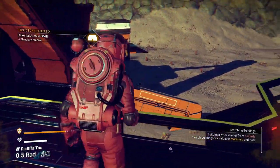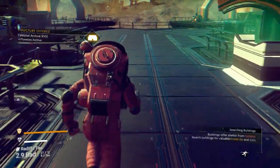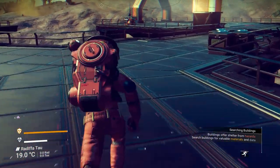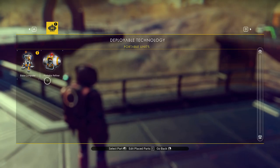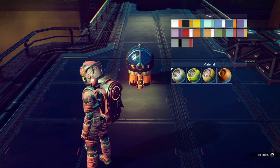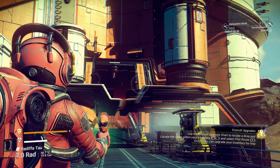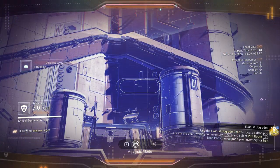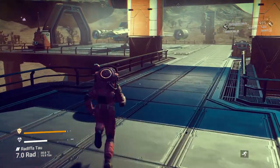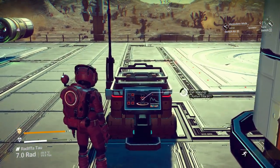I think we ought to put our base here — this will save us a lot of building parts. Let's see if the game lets us do that. This was called a colossal archive, so we'll call this base... let's get our ship close to us. It costs navigation data to call the ship.